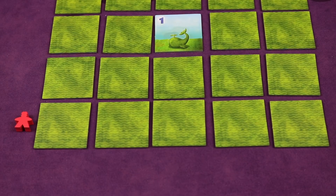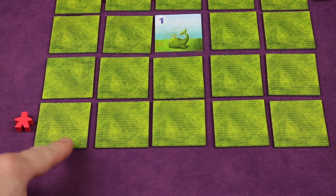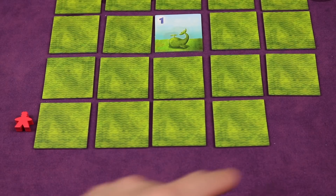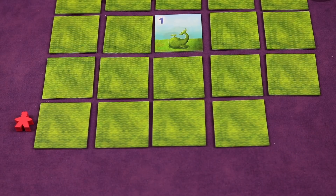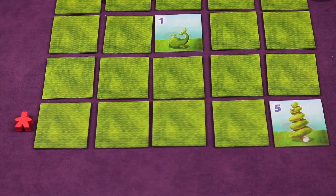Once they've placed that visitor, optionally they can rearrange sculptures, which means in the sight line that they just placed their visitor in, they can take any face down tile and put it in their hand. They can replace that face up tile with any tile from their hand, which could be the one they just picked up, but it doesn't have to be. So they replaced that with a five, for example.